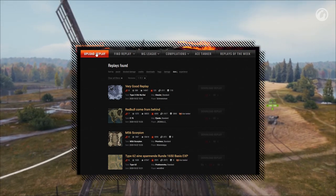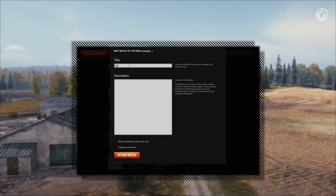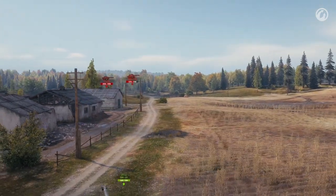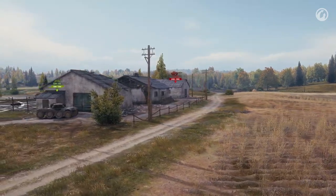Step 3: Upload your replay by hitting the orange Upload Replay button, selecting your replay, adding a title, and smashing your face onto your keyboard because there's a minimum amount of letters needed for the description. Or you could let us know why your replay is so special. It's up to you — we will still watch it either way.